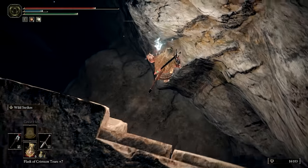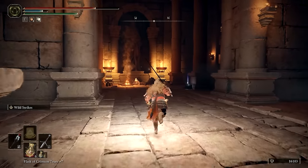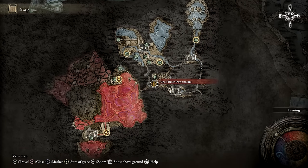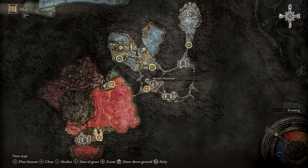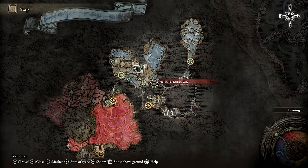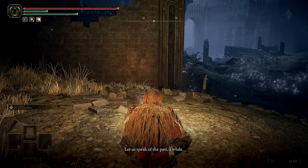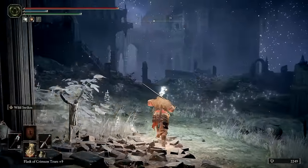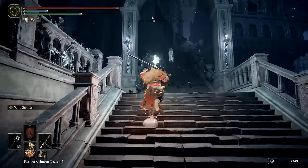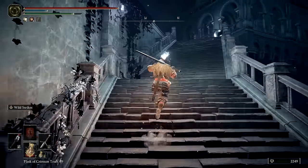Make your way down a little further and you'll find the map for Ainsel River near a Hermit Merchant. If you want, head a little further south to discover the Ainsel River Downstream site of Grace, then return to Ainsel River Main. Head southwest through Uhl Palace Ruins to reach the Nokstella Eternal City site of Grace. You can speak with Miniature Ranni again at this location for more dialogue. Before continuing, we'll head up into the Citadel for some legendary items. At the top of the first staircase, find the room to the left of the initial horde of Silver Tears. Inside, you'll get the Ghost Glovewort Picker's Bell Bearing too.